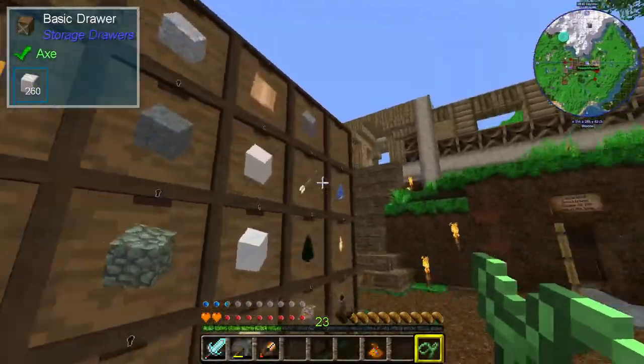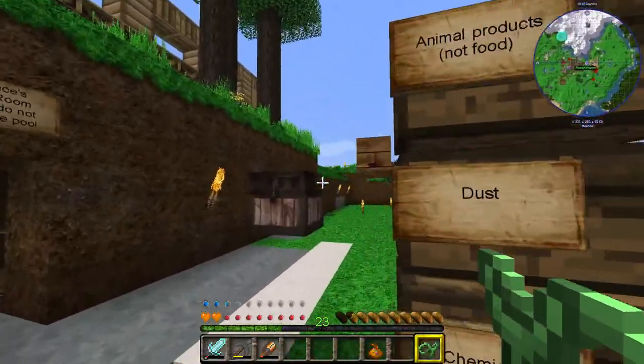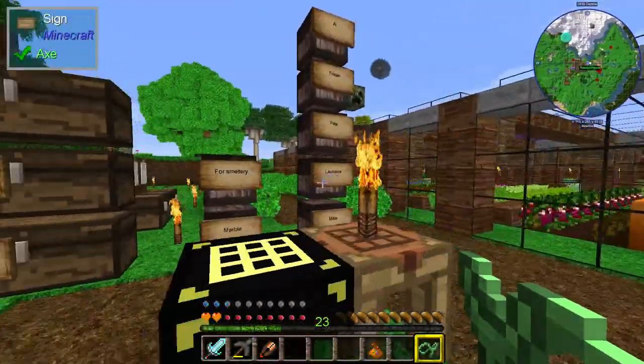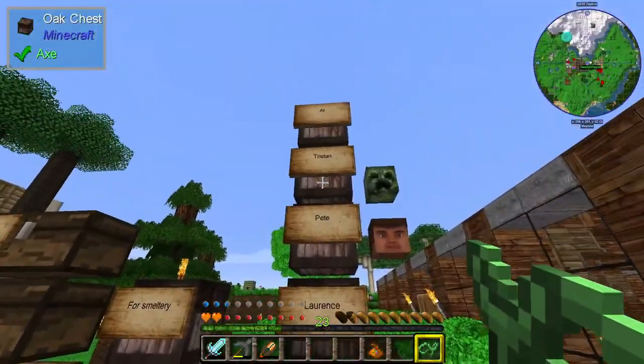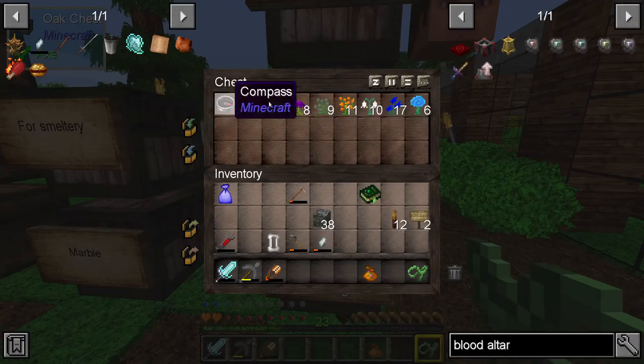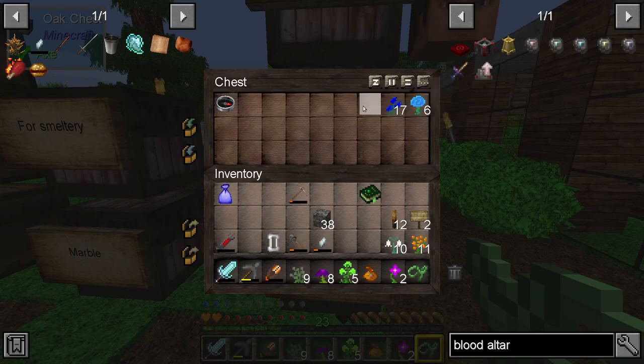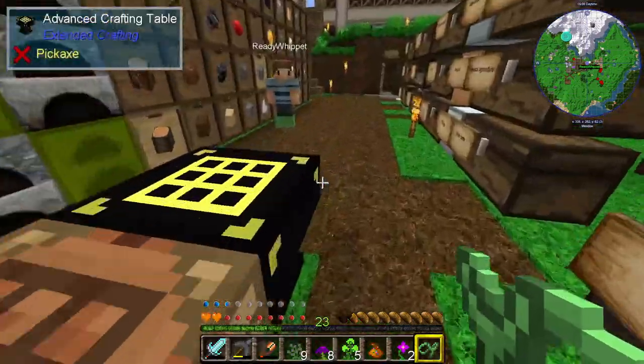Speaking of Pete, there he is. The storage system is carrying on more or less as it did before — we've still got the same chests. The big real difference is we've now got a personal chest each for chucking miscellaneous rubbish in that we're pretty sure we're going to need. Pete's been out collecting some flowers for me because I was having some problems with these earlier.